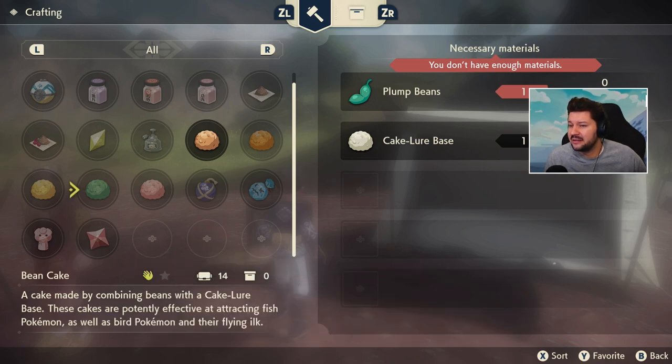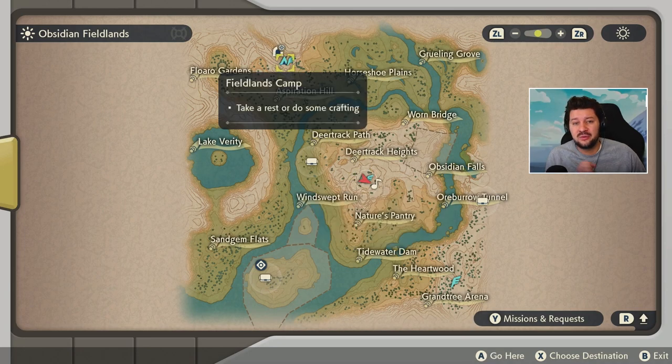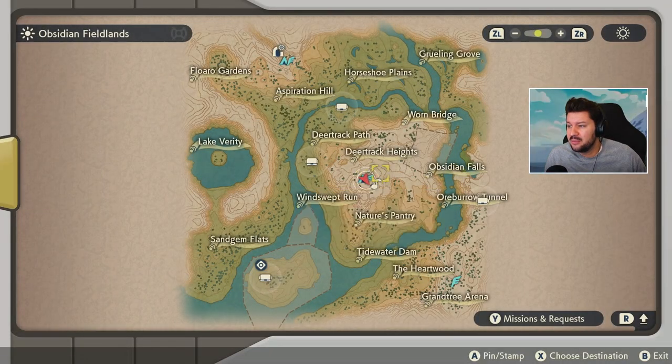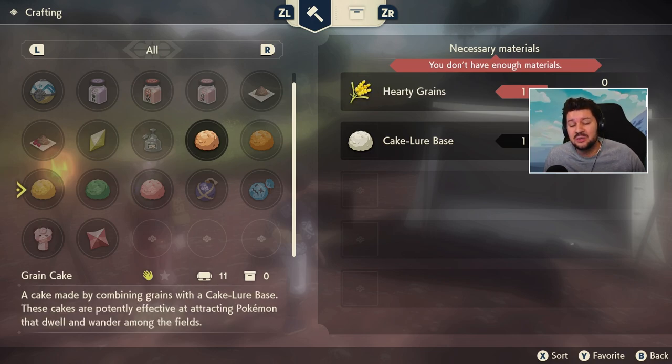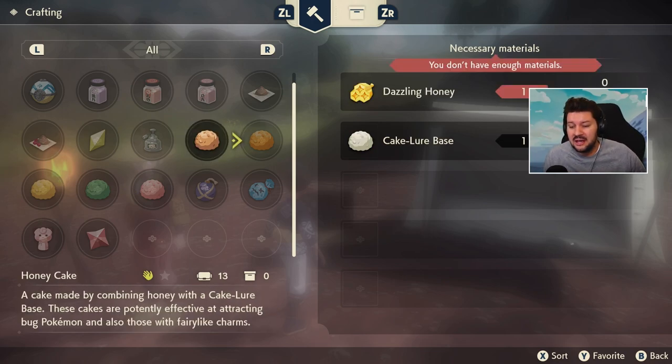Right here we have the crafting table, and we're currently looking at this bean cake with a cake lure base. What you want to do is unlock the cake lure base — it's actually pretty easy. At the very beginning of your adventure in the Hisui region, near the Fieldlands Camp, you will find an NPC, a galaxy member. He will ask you to find some mushrooms around the Heights Camp. Bring one to him and you will unlock the cake lure base, which can be used to craft all different types of cakes. For example, the honey cake, which you unlock very fast — it's potentially effective at attracting bug Pokemon and those with fairy-like charms. So bug Pokemon and fairies will be a lot easier to catch if they eat this cake.